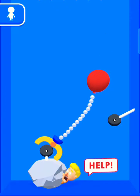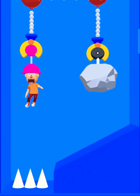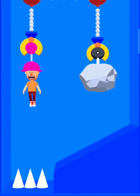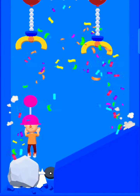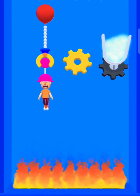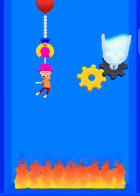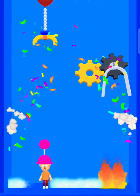Remove the stone to help him. Roll the stone into the spike. Now release to rescue. Just pour the water into the fire. Now release him to rescue.